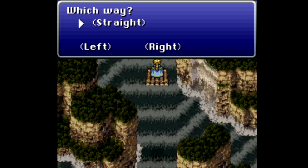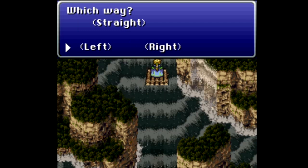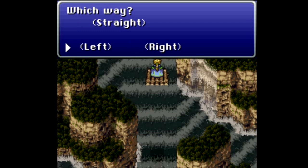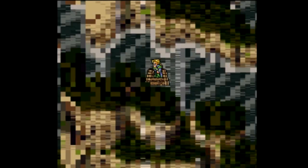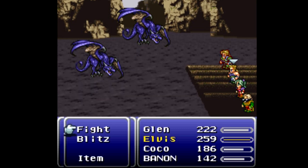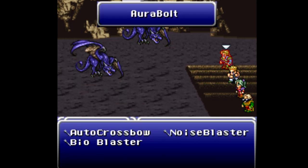We are presented with our first choice — we'll have two choices here, we can go left or right. I will be going left pretty much because it's the shortest; there are no items or anything like that. Oh, Pterodon — this does not look good. Aurabolt and Noise Blaster, actually.